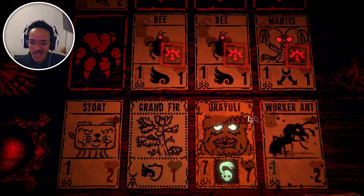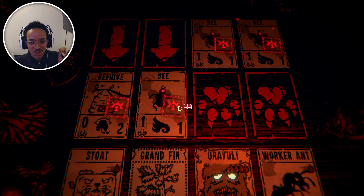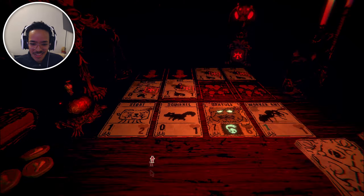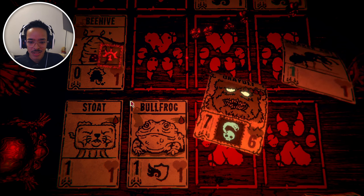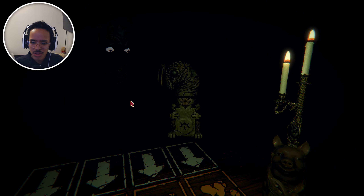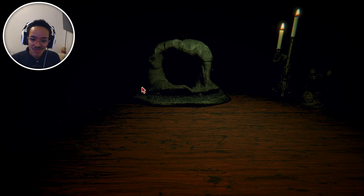Bullfrog always gets the action. We have another quote-unquote OP build — think about it, what's gonna stop us? Well obviously if it dies. Why was our bee enhanced? That card was enhanced that we just pulled — that's cool. This game is really cool.